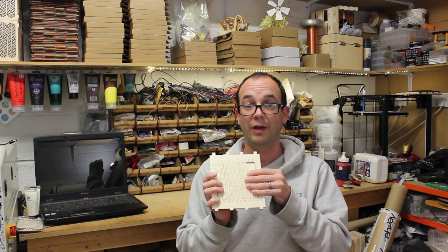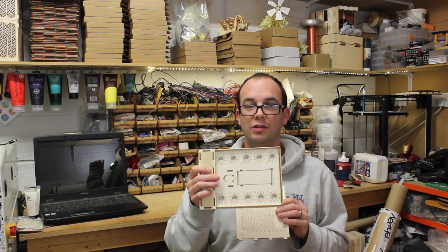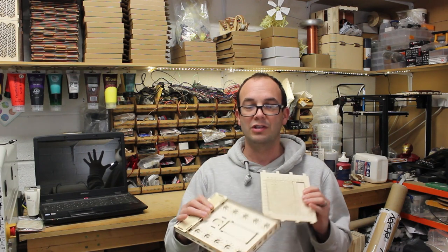Each code can only be solved when the components are physically in the correct places on the grid. After you solve all the codes, and only then can you open the 10-digit combination lock in the base to reveal the message hidden inside.